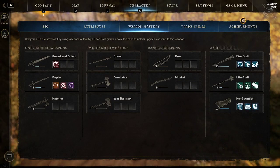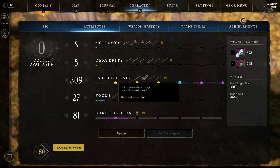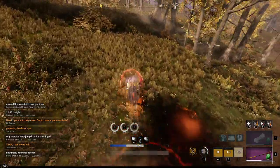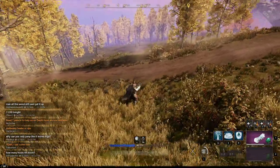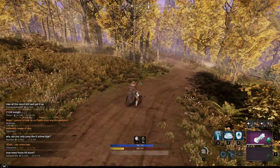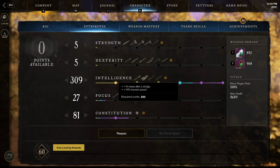So let's dive into it. The attributes play an important part, just like the fire staff — a lot of these milestones in intelligence just give general damage. But one thing to watch out for is that 200-point threshold: you get 10 mana after a dodge roll. As you can see here, I'm going to use a couple abilities and I've done three and I'm almost out of mana. That 200-point threshold is really big — watch: I dodge, I get 10 mana, I dodge again, I get another 10 mana.